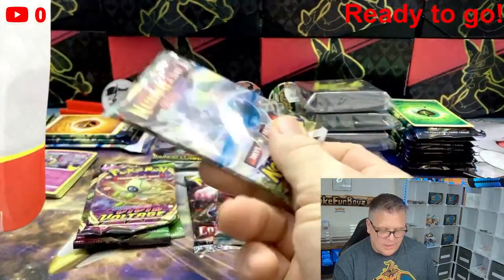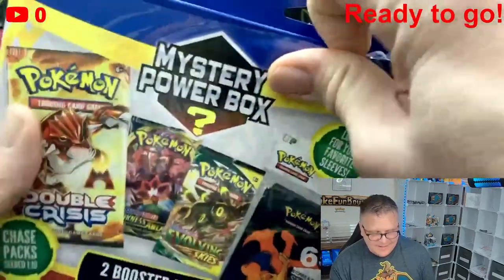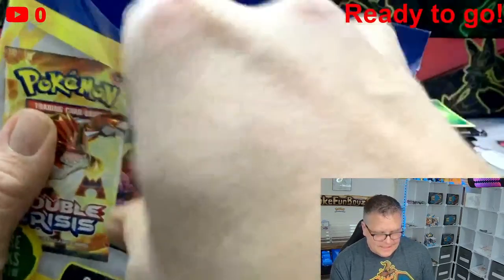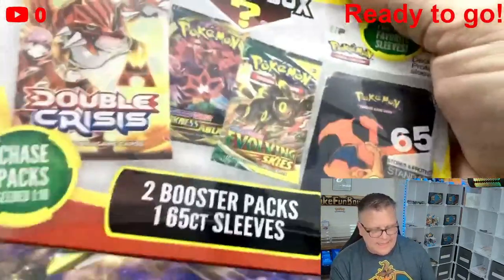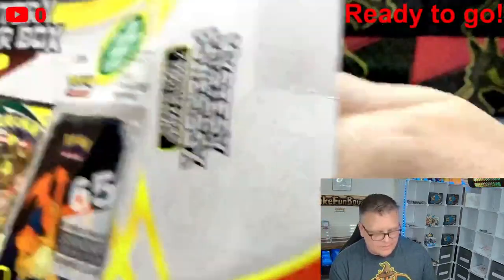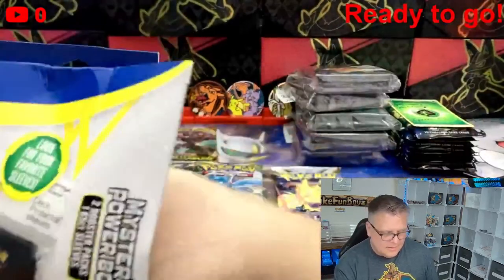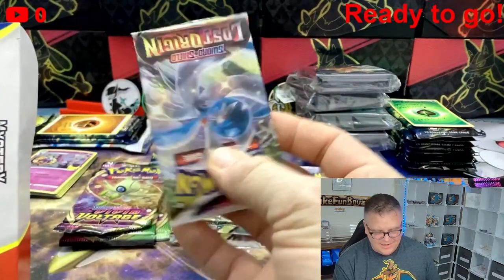Pack two: Lost Origin. Down to this last box — the last mystery power box. Spent almost $181 plus tax total: $100 on the boxes and $81 on the mystery packs. What do you think? Got another Charizard sleeve. Pack contents: Brilliant Stars — nope, Lost Origin.